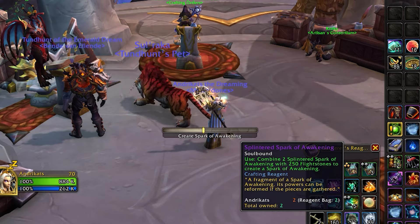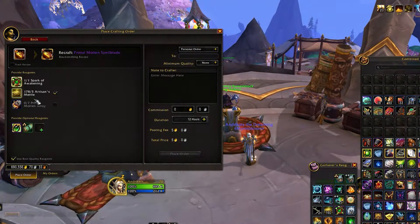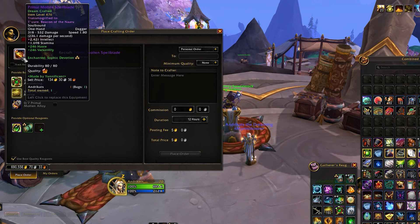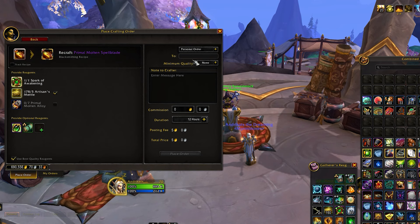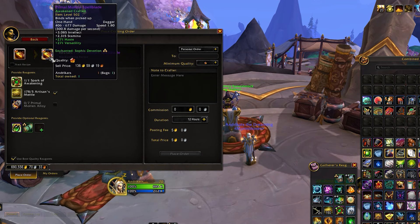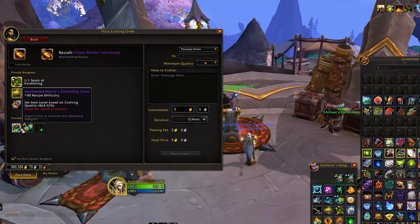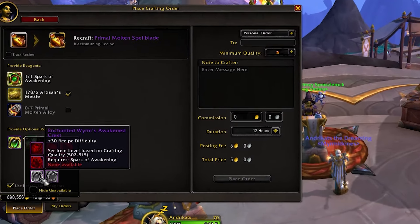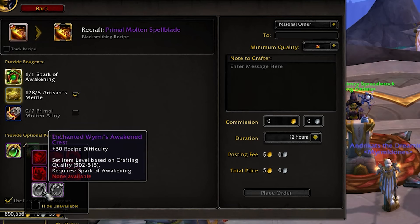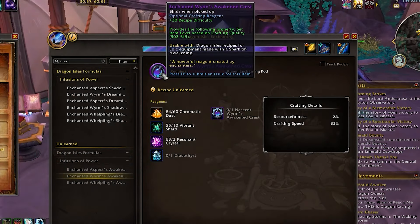The Spark of Awakening is created by pairing two Half Sparks. When slotted into crafted gear, this powerful reagent scales its base item level to a range of 489 to 502 depending on the quality of the gear and the crafter's skill level. To maximize the Spark's effectiveness, pair it with an Enchanted Crest. The Enchanted Wyrm's Awakened Crest elevates item level from 502 to 515, while the Aspect one further increases it from 512 to 525.